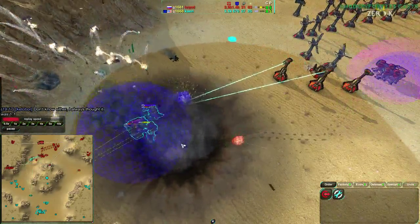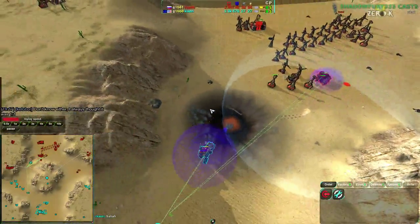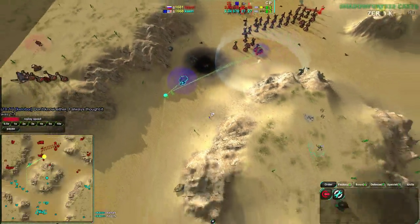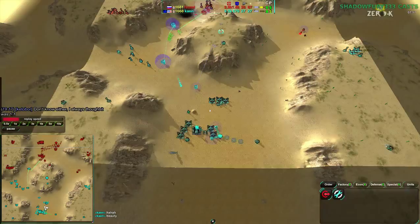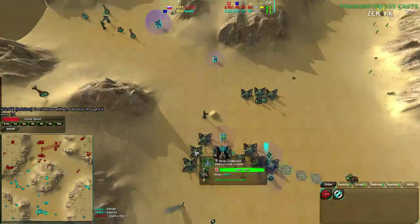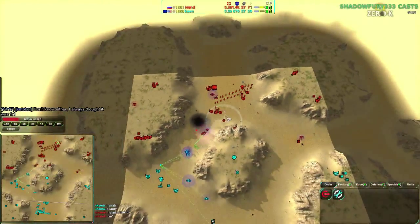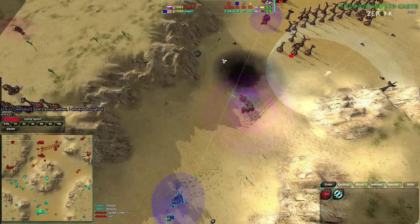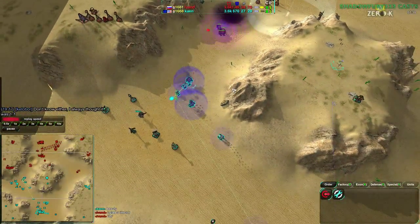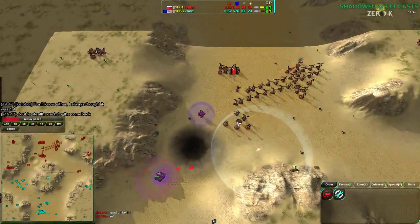A Roach — a very nicely placed Roach by Ivan D. That completely turns things around, forcing Kane out of there and giving Ivan D a lot of breathing room, which they desperately needed. That was exactly perfect, exactly the right thing to do. Very well done, Ivan D — perfect defense there. And there are no other Roaches on the field right now, but that was exactly what needed to be done.